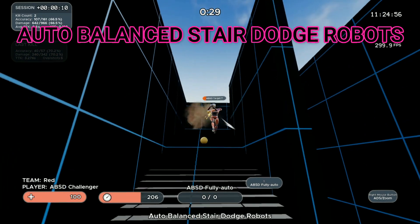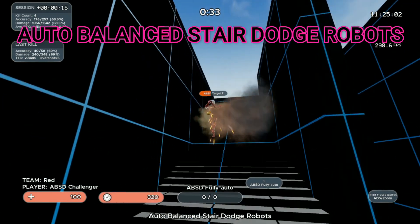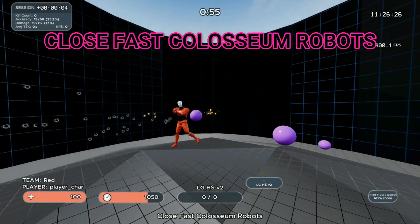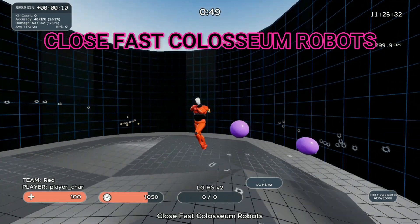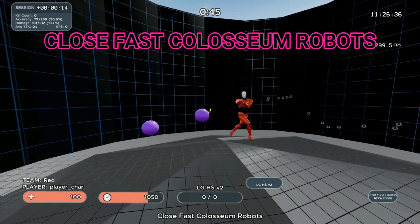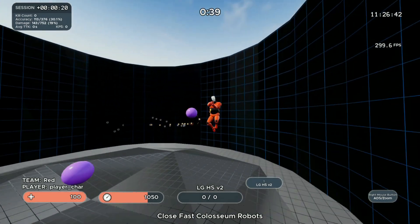In Auto-Balance Stair Dodge Robots, we practice quickly peeking out and burning down a wiggling robot that actually shoots back, so if you're not wiggling, you're going to take some damage. And the last drill of the routine, we're going to battle an NPC bot with a really great movement pattern with Close Fast Colosseum Robots. This is a drill I'm really interested in seeing people grind, since the movement patterns and overall feel very much mirror a gameplay situation or an actual human player.